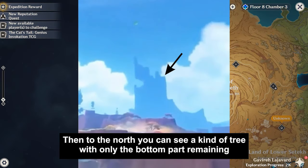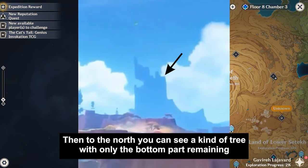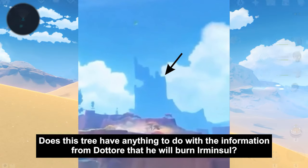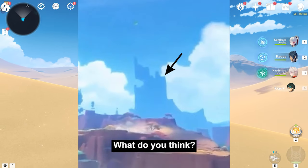To the north, you can see a kind of tree with only the bottom part remaining. Does this tree have anything to do with the information from Dottore that he will burn Irminsul? What do you think?